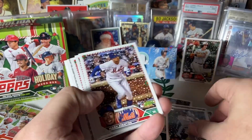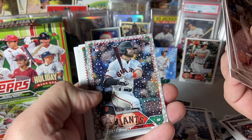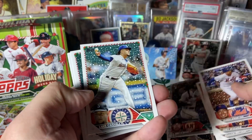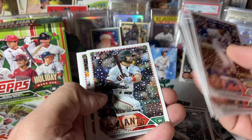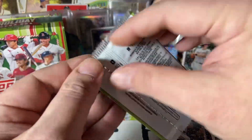Here's a nice Volpe rookie. Mason Miller rookie. Metallic snowflake — Brett Wisely. It is a rookie, not one of the ones we're probably chasing, unless you were part of Brett Wisely's extended family.